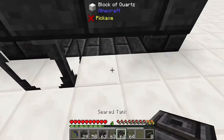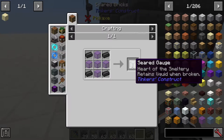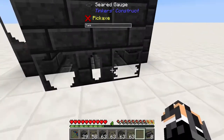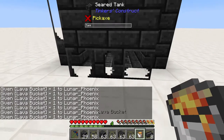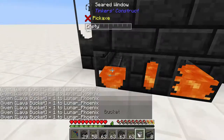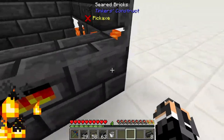We have the seared window, seared tank, and seared gauge. Let me show you the recipes for these — the seared gauge, seared tank, and seared window are all pretty similar. The Smeltery controller recipe is just like this. You can input lava into any of these, and we can just plop that in. It doesn't matter which one, because it will all show up in the Smeltery controller. As you can see, we put in seven buckets of lava.